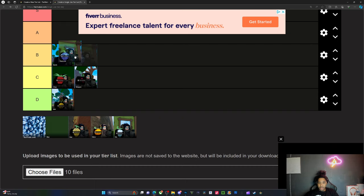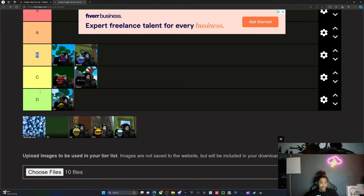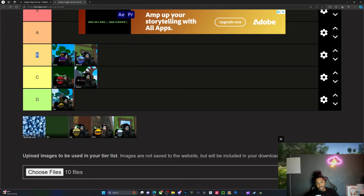Diamond makes you tanky and it does have some combo extenders — you can literally combo extend with every single move on that move set, so it's really good. Bomb is really good also.